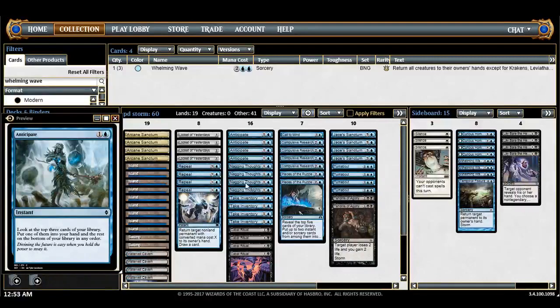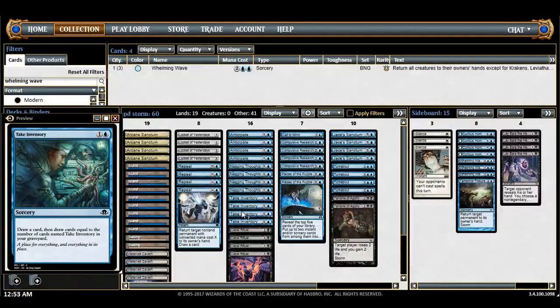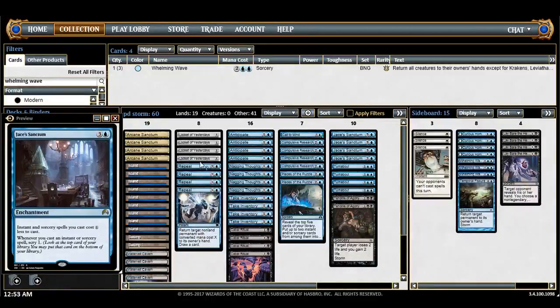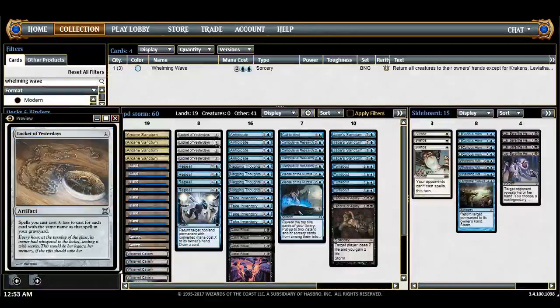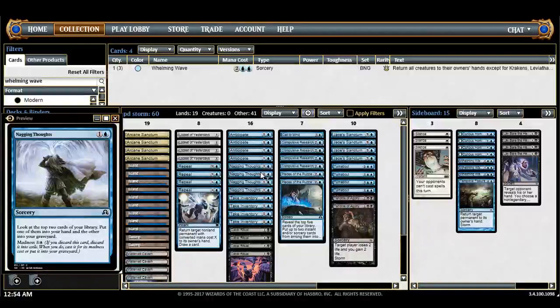Speaking of two-drop spells, we have Anticipate, Nagging Thoughts, and Take Inventory. They all do different things. Take Inventory is basically the most broken card in this deck for drawing. When you get a Sanctum or Locket going, this becomes one-mana draw three or draw four, which is really good. Even draw two is fine — they get better in multiples. It's just sorcery speed. Nagging Thoughts fuels Locket a little bit and is just a two-mana hand filter. It also has Madness, so if you're discarding it with Compulsive Research, you can get value out of that.